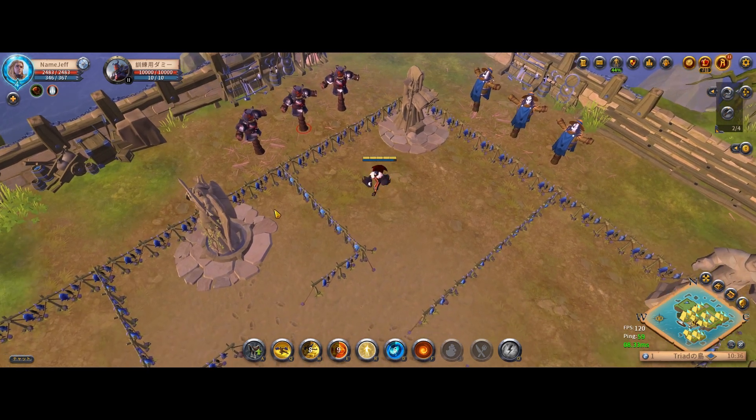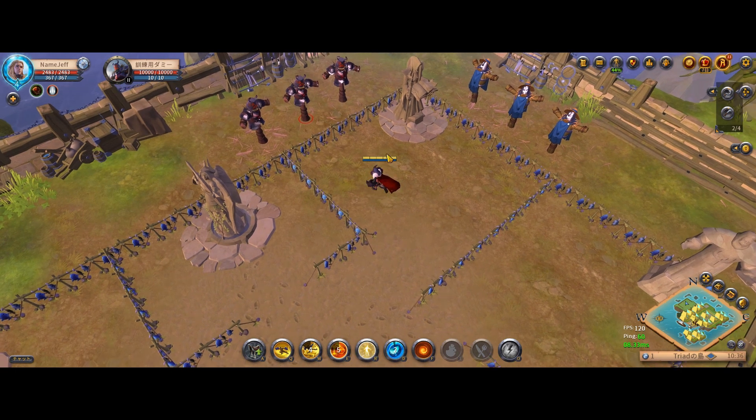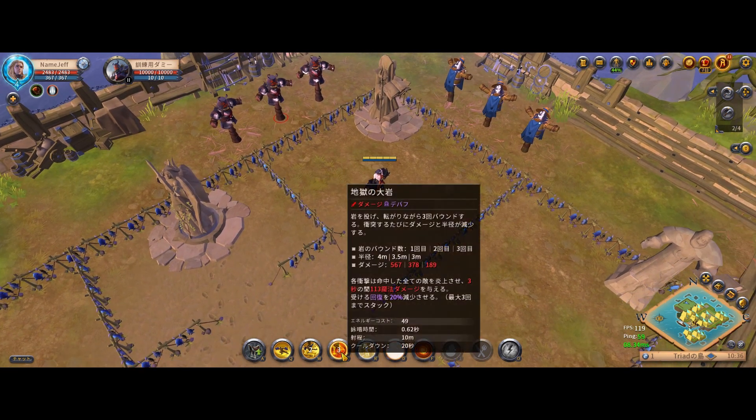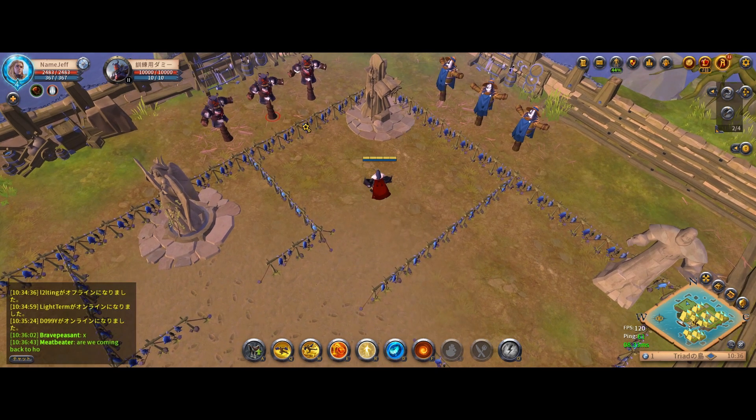Hi, this is a short video on how to use Hellfire Hands effectively. One thing to remember is that Hellfire Hands can be cast at a range of 4 meters. That means if I stand here, I can hit all the way to the fishing line. This is 4 meters.